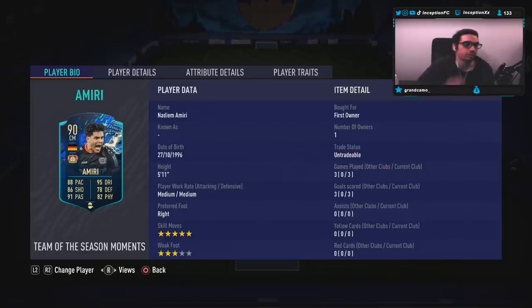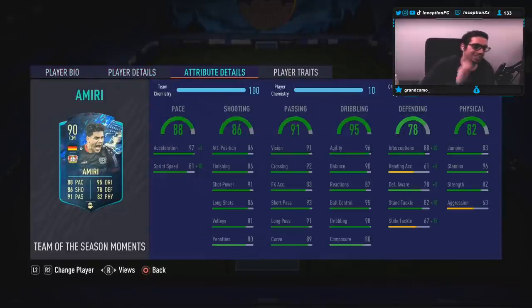While being a right footed player who is 5'11. He's got 97 acceleration for base card stats, which is really nice to work with the dribbling in-game. With his 81 sprint speed, the shadow chemistry style will be boosting that up to a 91 as well. I always feel like cards play mostly to their base card stats than they do with the chemistry style, so it's very important that his acceleration is as high as it is with the dribbling stats he has.